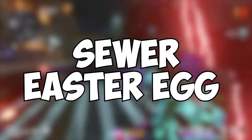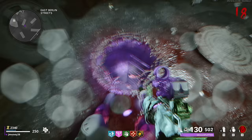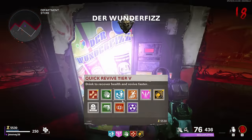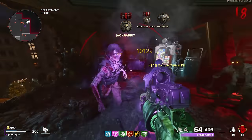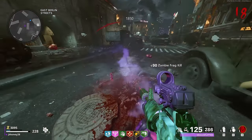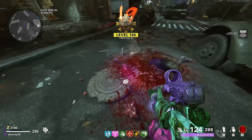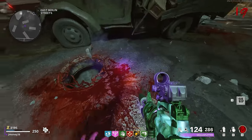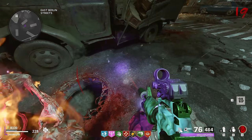Next is the sewer Easter egg. This one is pretty simple — just throw grenades into this sewer on the road near the bar. I recommend picking up Mule Kick if you have it upgraded because you'll get more bang for your buck for your lethals and tacticals. Stuns and normal grenades work best. Just throw them into the sewer and after a few throws, a guaranteed cashmere will pop out as well as some random salvage and sometimes a killstreak. You can do this a few times to get more drops — I even got a perk from it once.